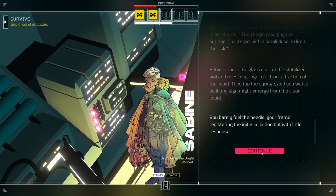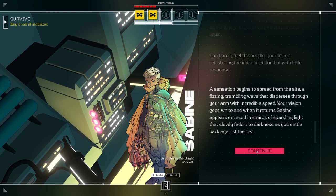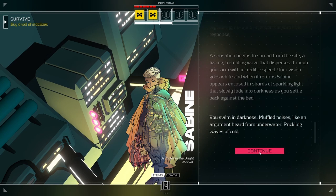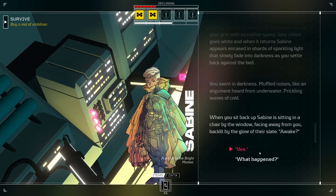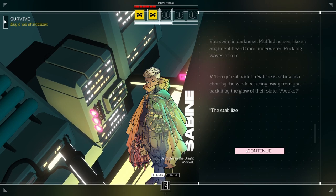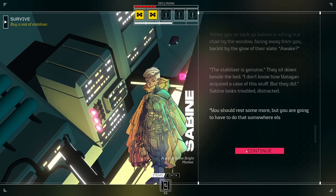The stabilizer refreshes those passcodes, keeping your frame from rejecting all of its own organs, which means the stabilizer should be able to encode any organic or biosynthetic matter to be accepted by your immune system. They glance away. 'At least, if the stabilizer is genuine, the only way to know for sure is to inject the vial.' They begin readying the syringe. 'I will start with a small dose to limit the risk.' 'Okay, let's do it.' Sabine cracks the glass neck of the stabilizer vial and uses a syringe to extract a fraction of the liquid. You barely feel the needle, your frame registering the initial injection but with little response. A sensation begins to spread from the site, a fizzing, trembling wave that disperses through your arm with incredible speed. Your vision goes white.